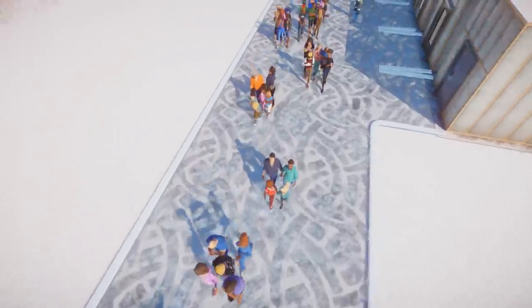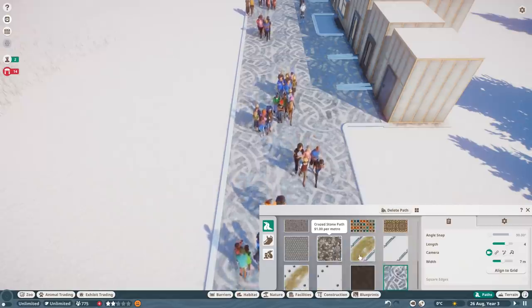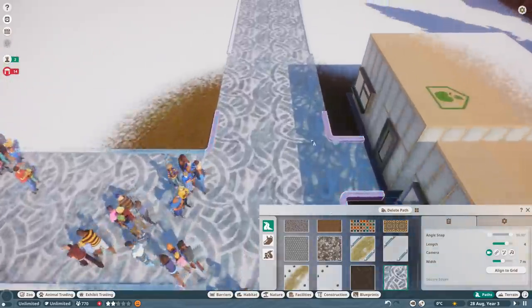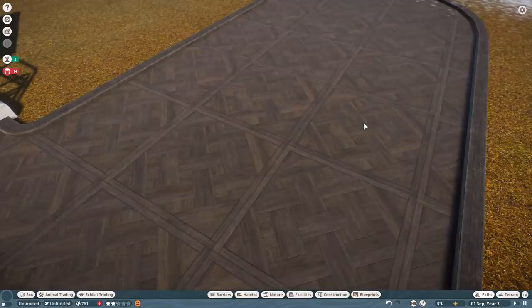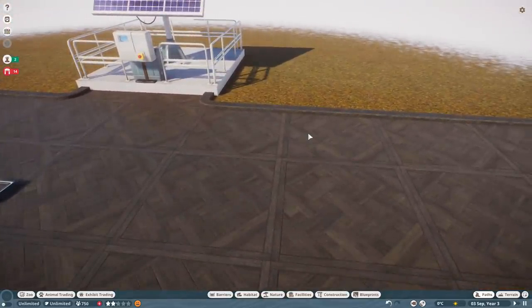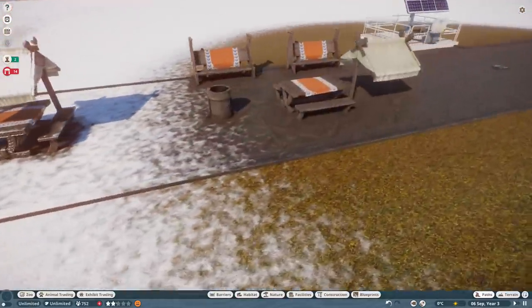First things first, we have two new types of path. We've got the frosted ice path — and if you get down into the texture it looks like that. We've also got a new wooden block path that kind of suits this. There's a bit of a Viking settlement theme going throughout this entire pack. If I had to say there are two primary themes, it's like ice palace and a Viking settlement. Those are the two themes you're going to be messing with.